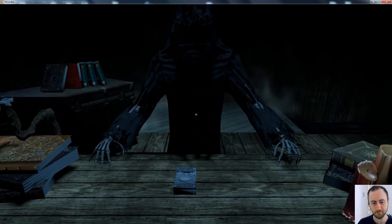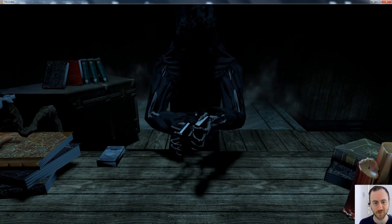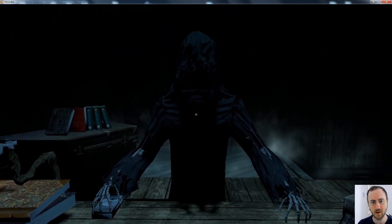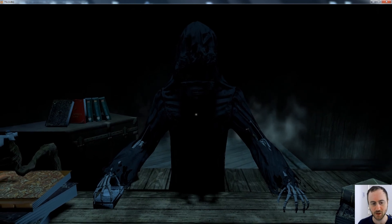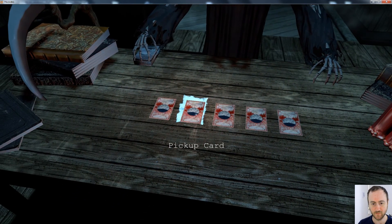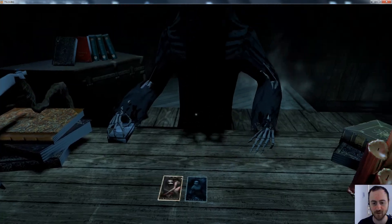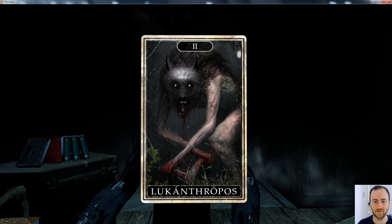Here you can see the Grim Reaper dealing the cards. I've noticed a lot of things on Twitter where people show neat animations or neat coding tricks, but having everything come all together like this takes a lot of work. It's not just a simple demo scene — this is taking place in an open world, and it takes more than just animation, texture, and modeling. It takes planning.